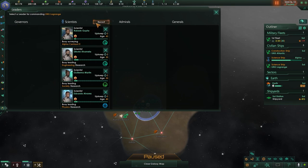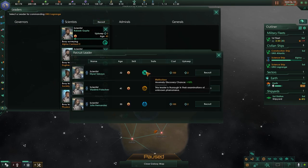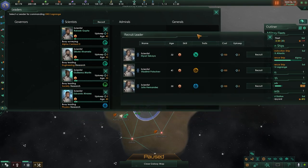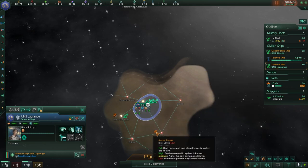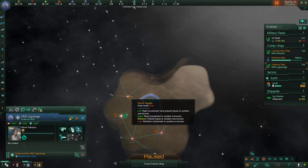Who can we get? We can get a person who has a better chance of detecting anomalies, a materials expert, or a particles expert. The materials expert would be nice since I do not currently have an engineer with a specialty, but that's the oldest one. I would actually rather get one of the younger ones — I'll get the anomaly discovery chance. Stick that one in this science ship.